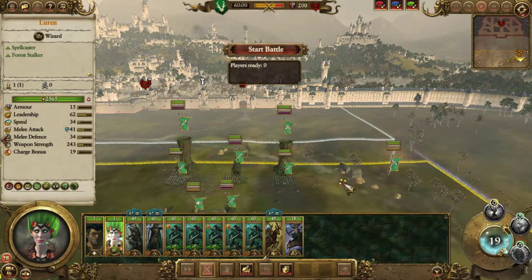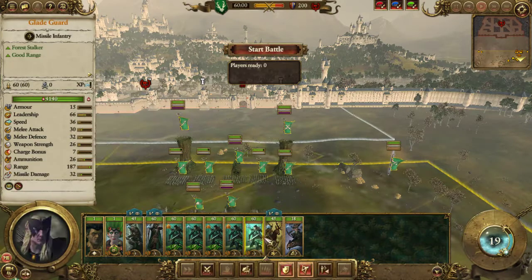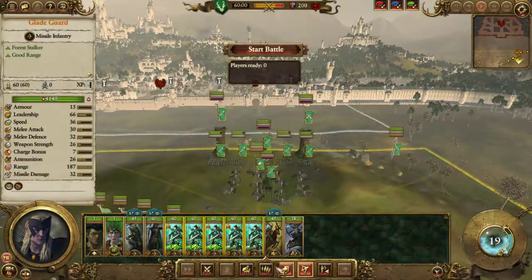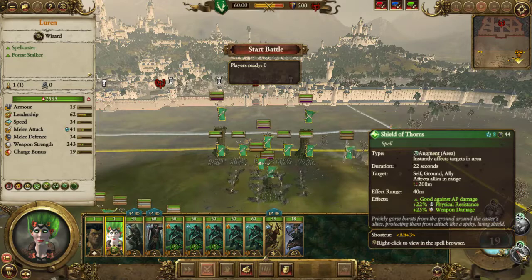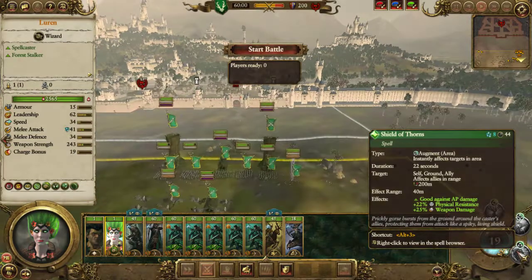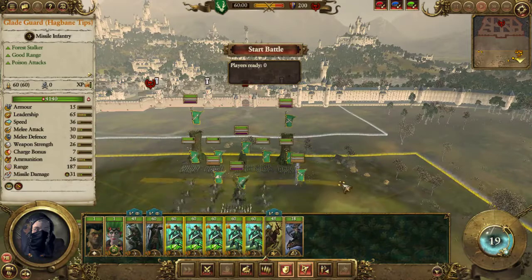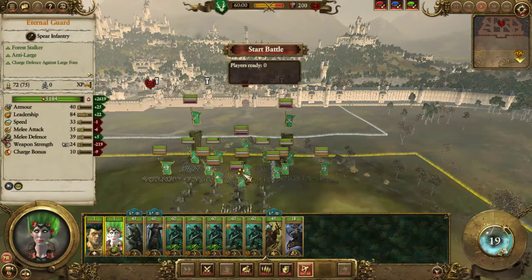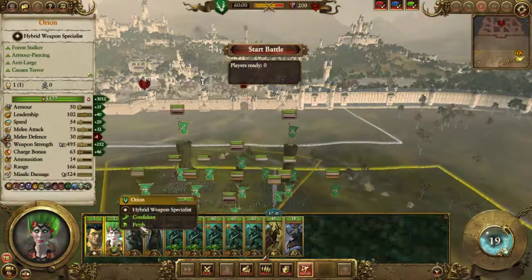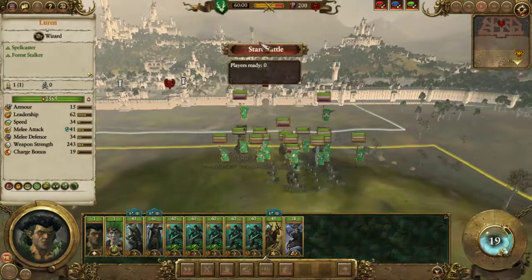I can do Shield of Thorns for physical resistance - in fact that's physical resistance, that won't work with missiles will it? But it does still work - it's physical resistance to missiles. Not sure about that one - Shield of Thorns used to be a missile resistance, they may have changed it. I'll place my guys, archers behind you. It's a shame Orion doesn't have much armour - if he was really armoured I'd have run him up to take the damage.